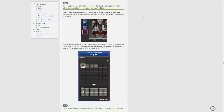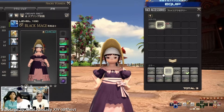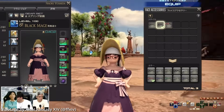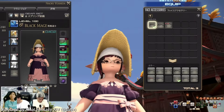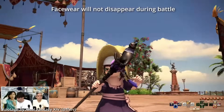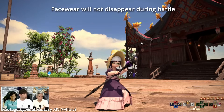They have added an entirely new system for glasses, because a lot of people want to be able to wear glasses and hats at the same time. Initially they had made some glasses into fashion accessories, but now they are making fashion accessory glasses into something called facewear, which has its own slot in your character window. Facewear can be equipped via a new equipment slot in the character window or by accessing the facewear interface under character in the main menu, and will also appear in portraits. Facewear can be acquired using corresponding items and can be freely equipped, removed, or customized with a selection of 12 colors — the fashion accessories didn't have colors at all, so this is actually an upgrade.